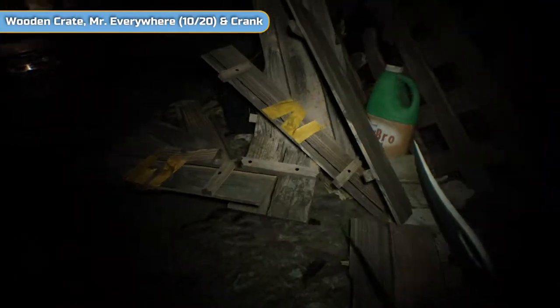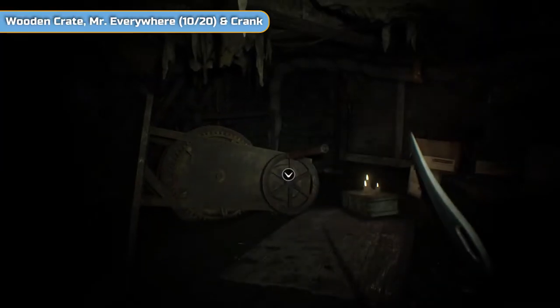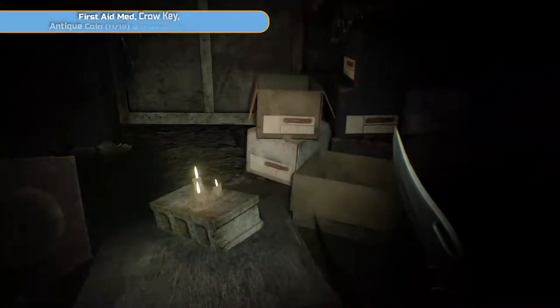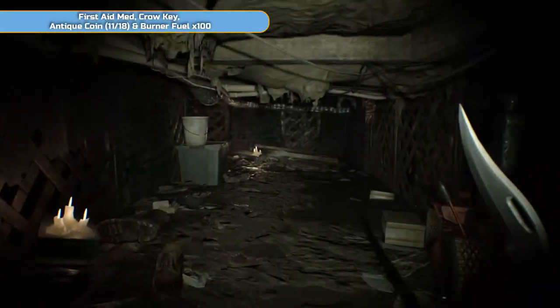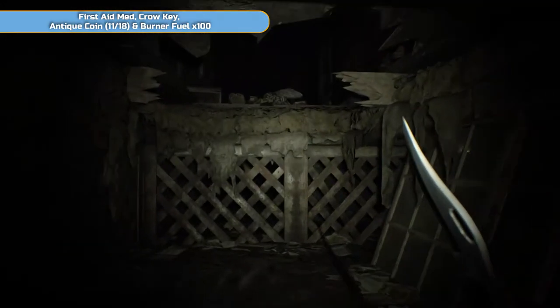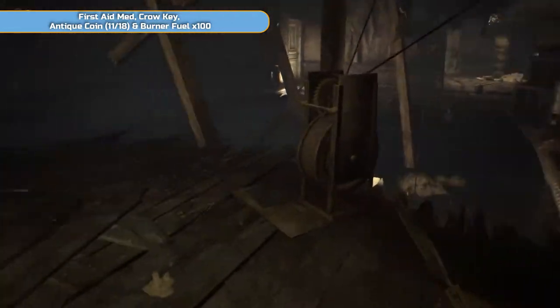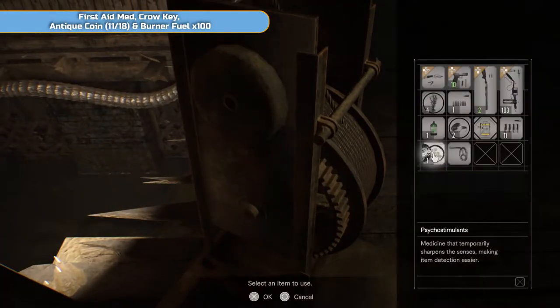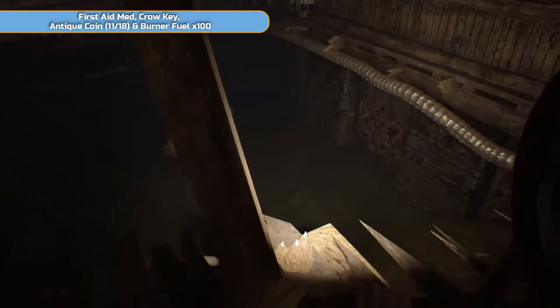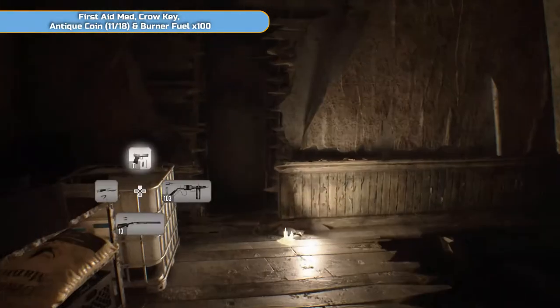There is a wooden crate here — this potentially will be psycho stimulants, hopefully something better. We do need one, so save one psycho stimulant for the end of this video after the boss fight — there's lots of random stuff in the boss area. Grab Mr. Everywhere off the shelf as well. Grab the crank — a couple of flies will appear. Save the psycho stimulants because the boss area is quite large and there are lots of random items. It's going to be different for you — even between my two attempts, the items change.